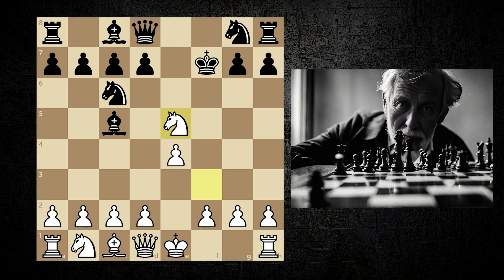Knight e5 should not have been played. Sacrificing bishop f7 would have had no meaning. Knight takes, and one of the continuations of this variant is d4, attacking the bishop and knight.